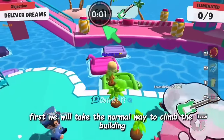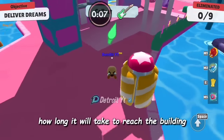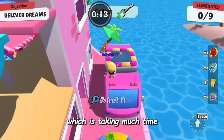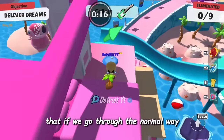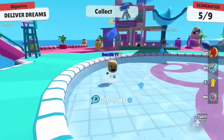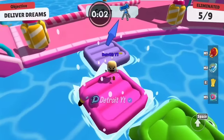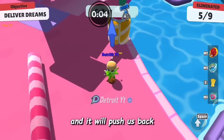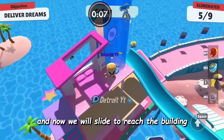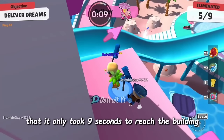First we will take the normal way to climb the building. From the timer we can notice how long it takes to reach the building using the normal way — going through obstacles and trampolines takes almost 16 seconds. Now we will use the shortcut trick to reach the building in less time. We hit this trampoline, it pushes us back, then we slide to jump on it — it takes us to considerable height. It only took 9 seconds to reach the building.